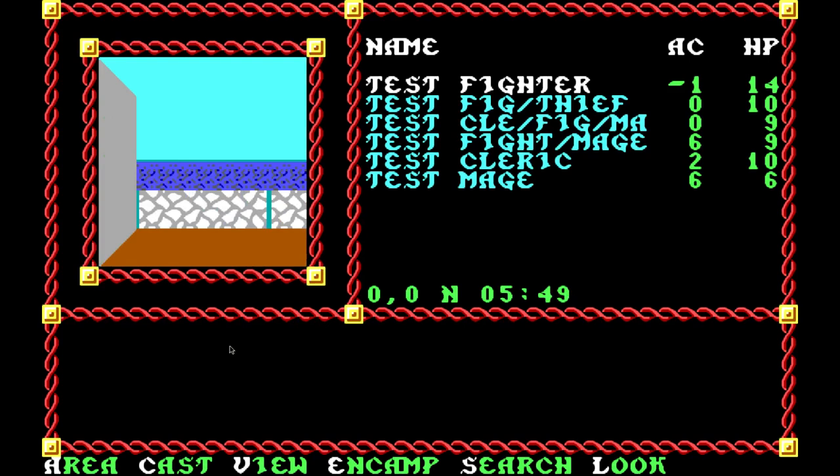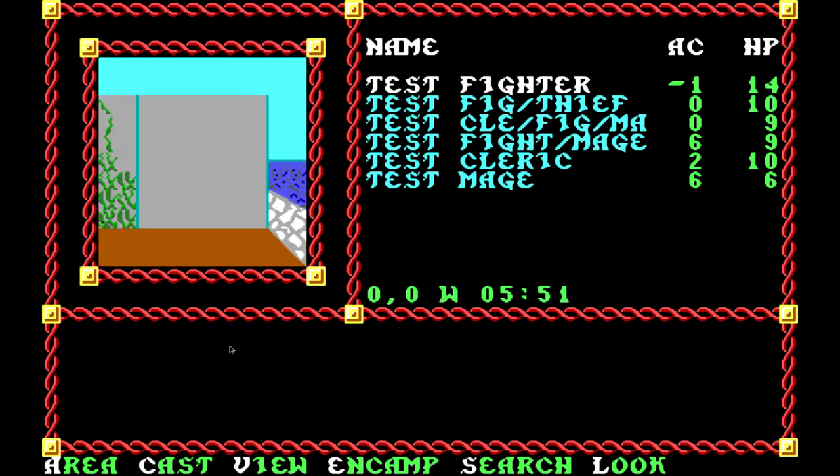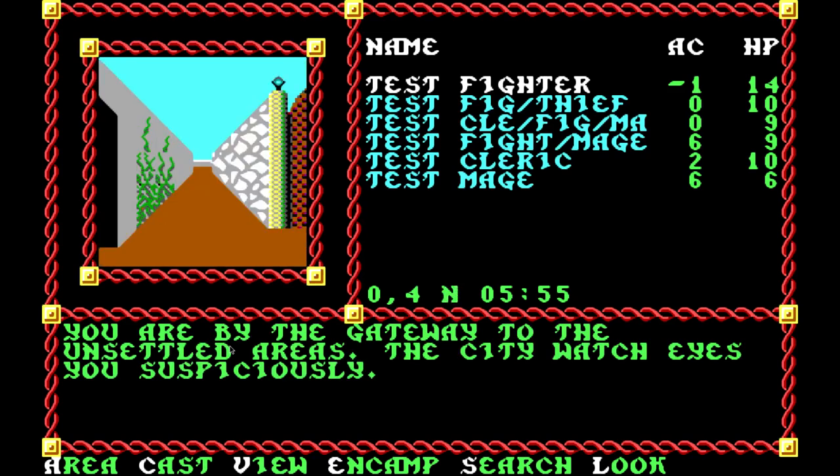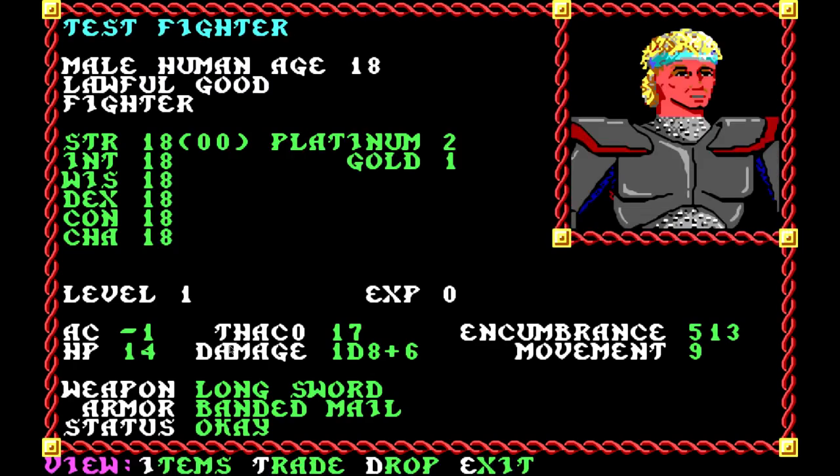Also, I forgot to mention — in DOSBox you can change the number of cycles per second. I'm currently running at about 6,000 to make the game run relatively quickly, which might be faster than it used to run by default — I think that's fine, just to save a little bit of time. That depends on your computer as well; you may need to run at a higher or lower number of cycles for the game to run properly. So we've got our six characters — let's have a quick look at some of them to show you how some of the stats worked.